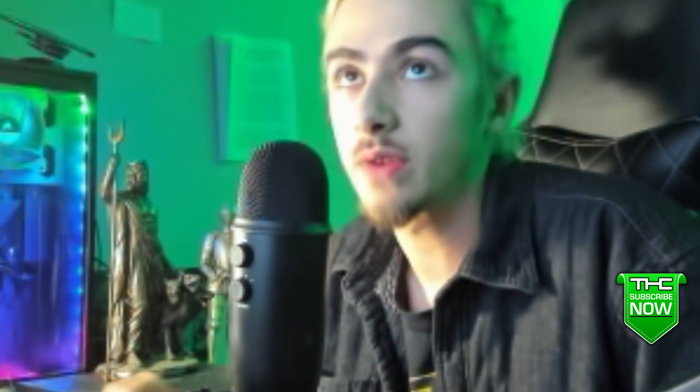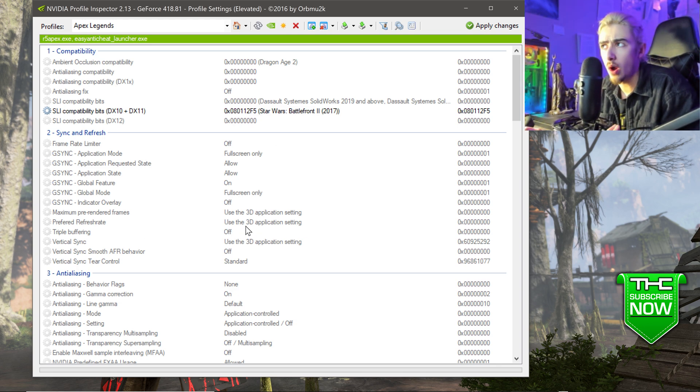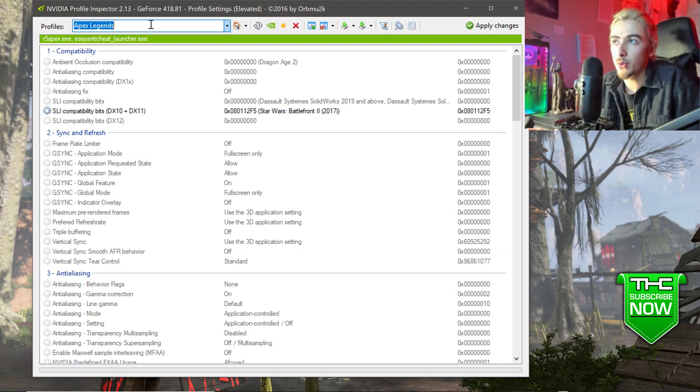Before I show you exactly what to do, I'll show the advanced people what profile I used so they can do it in a few seconds. Drop a like, please subscribe, and comment if this worked for you. You're going to need the newest version of NVIDIA Profile Inspector — the link will be in the description below. Download the second one on the screen on Guru3D.